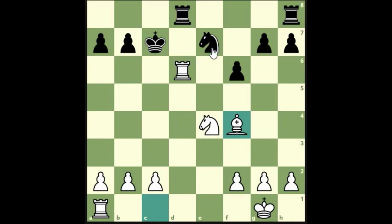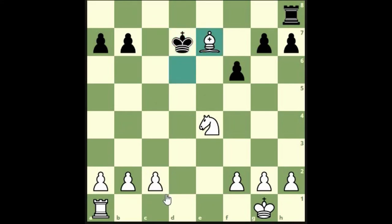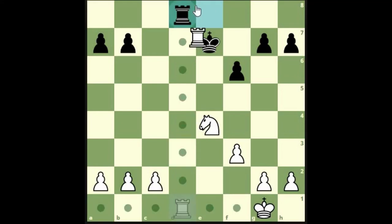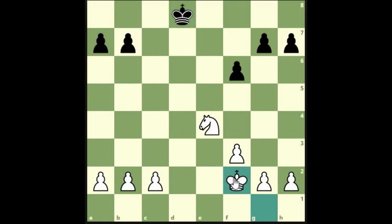If his rook takes, bishop takes with check and we get the knight as well — though his king can move to the side. Let's take the knight anyway because we're up material. Ownership of files — keep it simple with the rook. A bit of a flight square for the king, supporting the knight at the same time. Let's go for the exchange since we are up a piece, and get the king centralized.